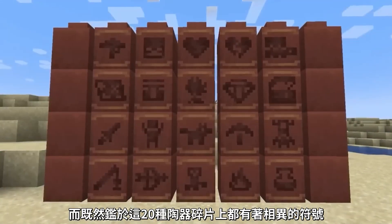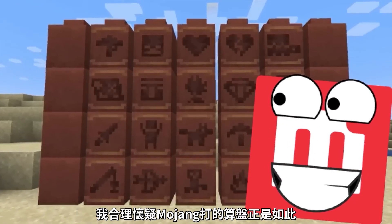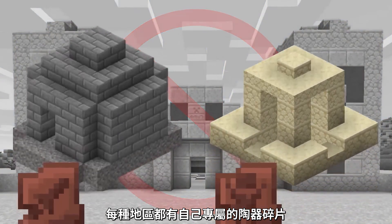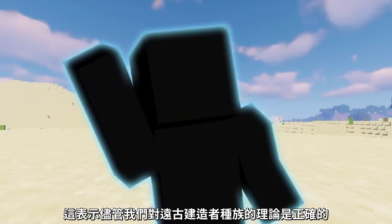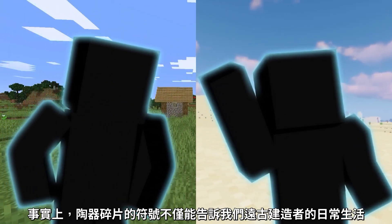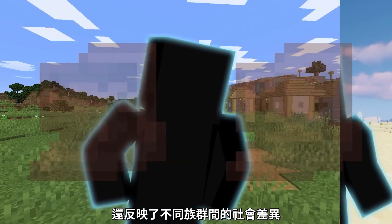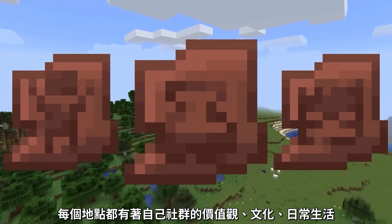Fragments of pottery are often the best and only view we get into the day-to-day lives of long-gone ancient peoples. Given that these 20 new Minecraft sherds are all decked out with various symbolic imagery, I think Mojang is trying to do exactly that. The 20 specific sherd designs can't all be found in the same place — different sets are designated to different biomes and different ruins, which means the ancient builders weren't a single monolithic people. Instead, these sherds tell us about specific societies and their clans, each location with its own values, culture, and daily tasks.